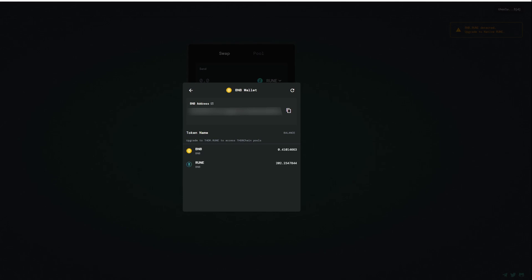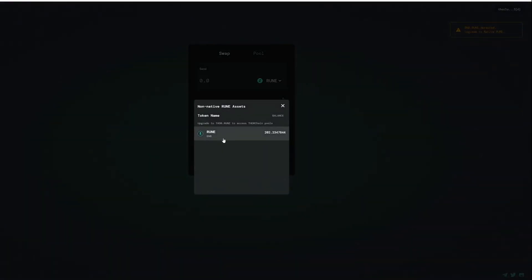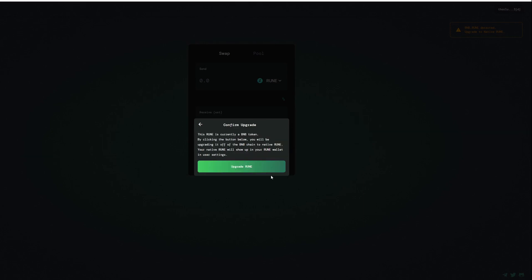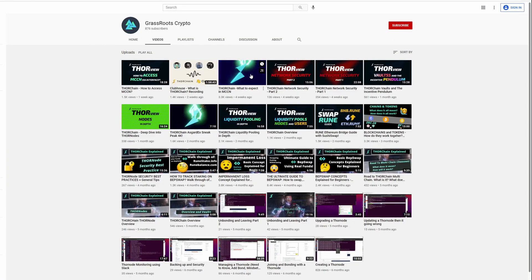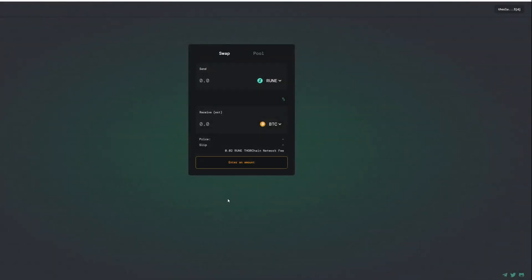My funds have arrived that I've sent, which is fantastic. It's detected that I have BNB.RUNE that can be upgraded. I'm going to go ahead and do that. I'm just going to go the max — why not? Upgrade your BNB.RUNE to THOR.RUNE. This takes your RUNE and makes it native on the THORChain blockchain. Have a look at my previous videos for more information. You can also view it on Explorer, which is cool if you want to view all these transactions.